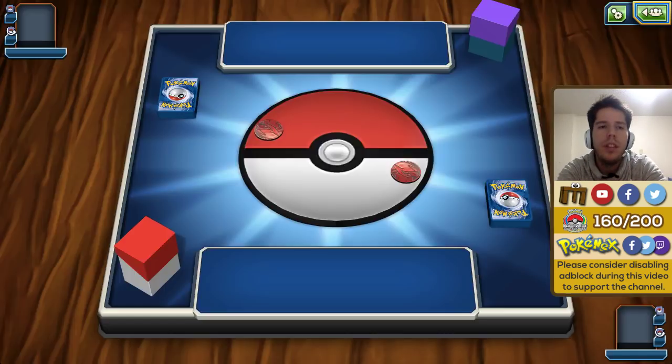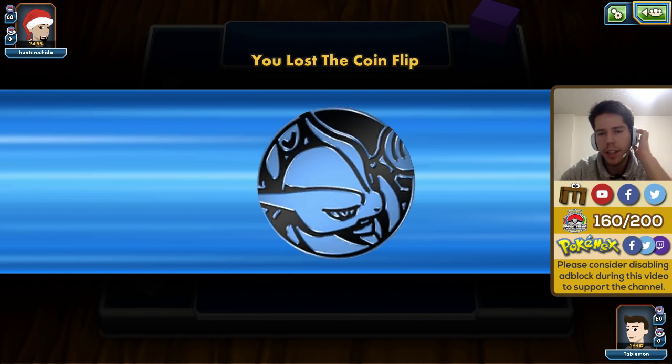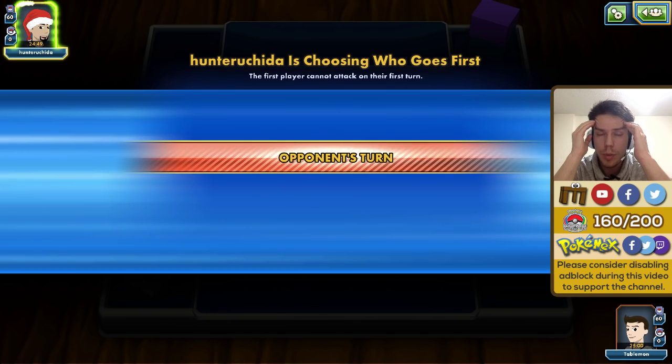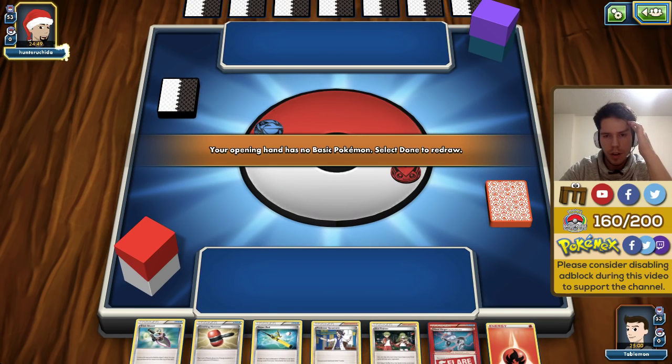Now we're up against potentially Lucario Bats, or based on his coin it could be a Mega Mewtwo deck. I would rather face Lucario Bats because one Mewtwo could just run us over, and another thing — we also weren't able to take advantage of our special energy denial cards in the last game.